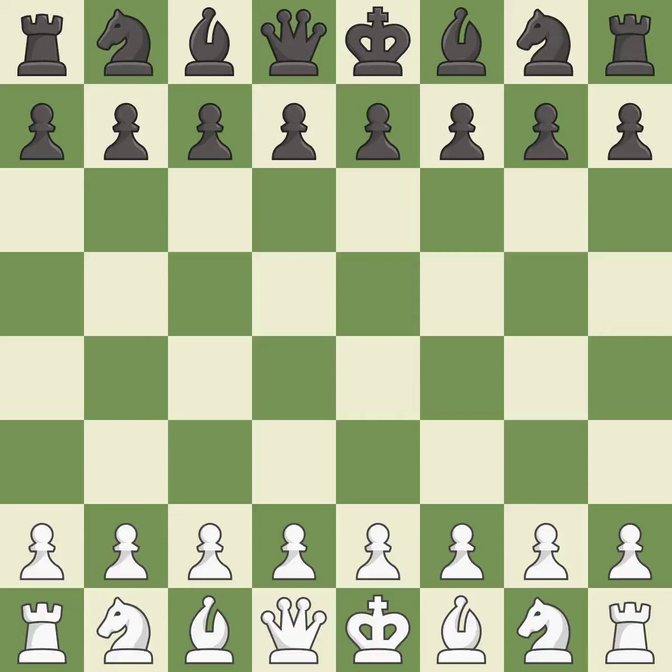King's Indian Defense, orthodox positional defense, 8.b3c6. A sharp, back-and-forth game where both players had chances. That game was pretty competitive. Black had a good opening, but white was on another level. Black found some nice moves in the middle game.